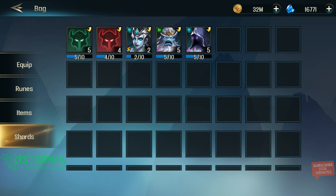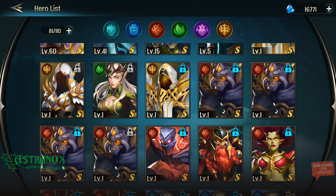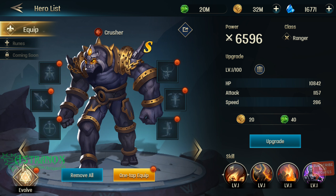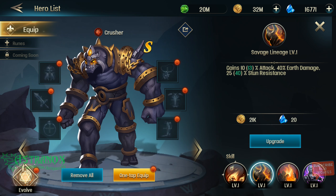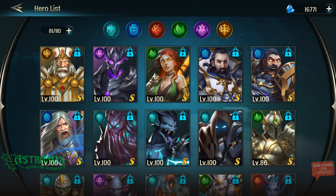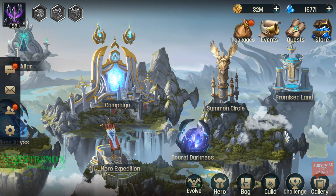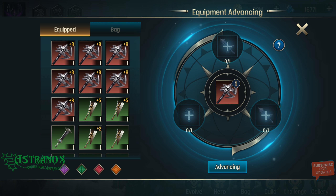Another one - Crusher. Is that 4 now? It is indeed 4. I could evolve him to double S if I wanted. Earth to backline, chance to petrify, attack Earth damage, stun resist, Earth damage for 3 rounds, Earth resist for 3 rounds. If he takes Earth damage he increases Earth damage. That's very specific. There's this new thing here that they added - did not have time to play around with it.